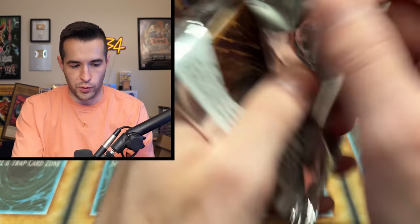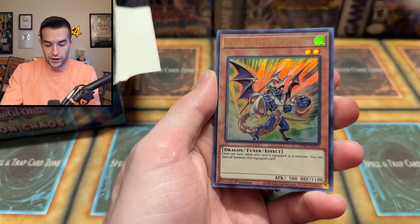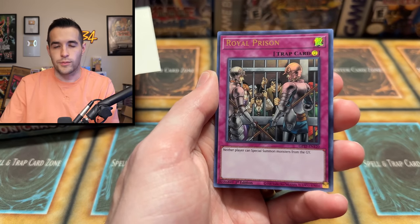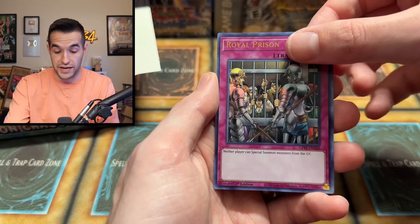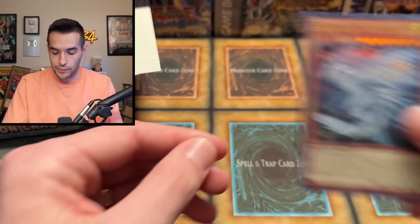I have one more Ghost from the Past pack I'm going to open real quick, then we'll finish off the Toon Chaos box. My last chance at the Ghost Rare for today. Time Thief Winder, Dragonunity Phalanx, Mass Change, Royal Prison, come on Ghost Rare. I don't want to steal Nicholas's thunder, but I would be down to. We have the Starry Night Starry Dragon — used to be a couple bucks when the set came out, not so much anymore.